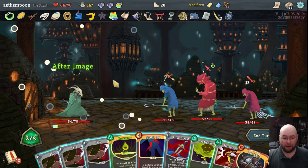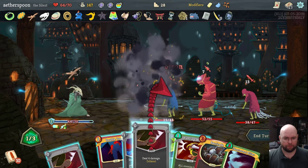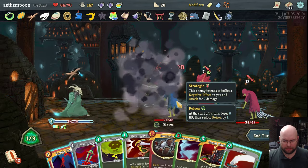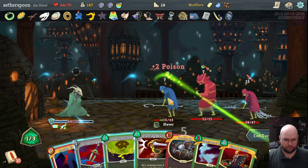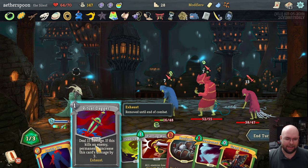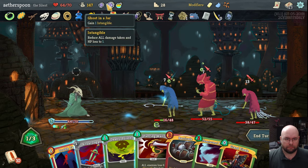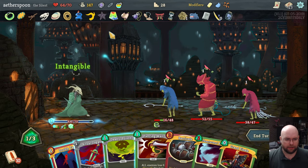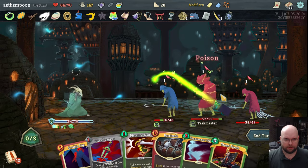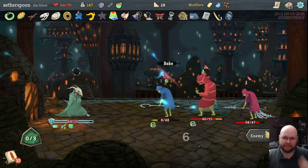Let's use Afterimage — that's my primary form of blocking right now — and Envenom. Grand Finale is not helpful at the moment. Slice is helpful though. 16 hit points — dang it, I need it to be 15. Let's go ahead and drink that intangible potion and apply some poison. It's a rather crappy turn actually — that's the worst turn I've had yet this run.